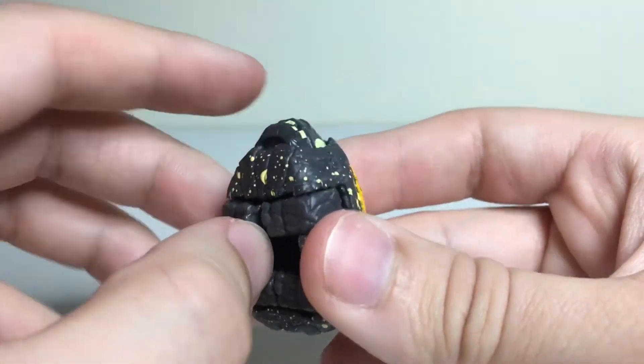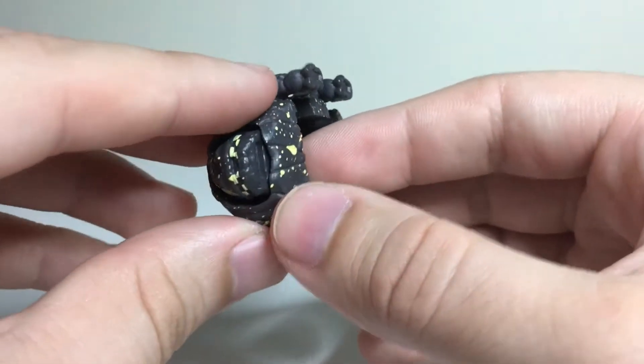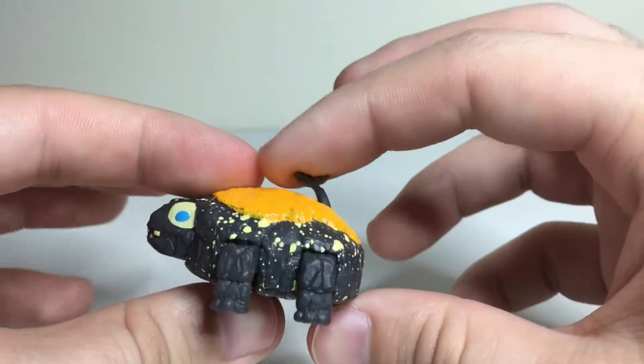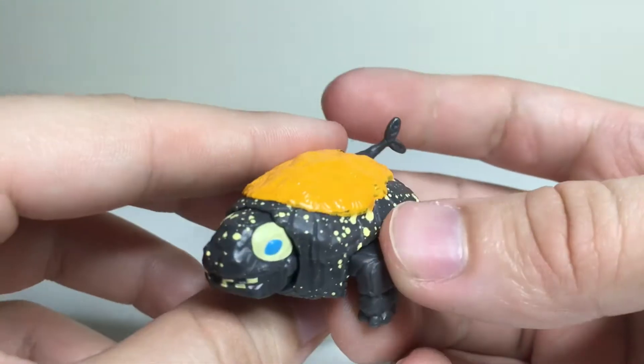To transform this guy, he'll just flip his legs out and then push him. It does have a fingernail thing here for you to pull the head, but I find it's easier to just push it from the back and then extend down the tail. And there you have Spot the Rock in his robot mode. And he's cute, you know.